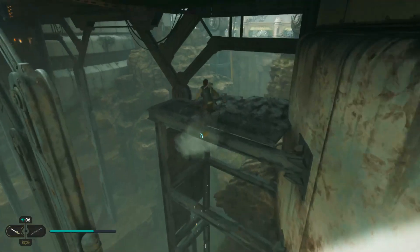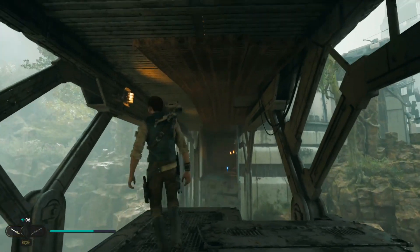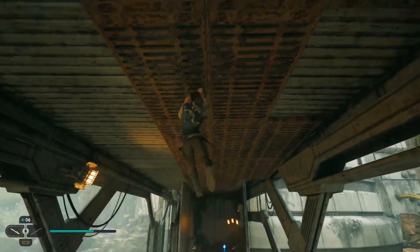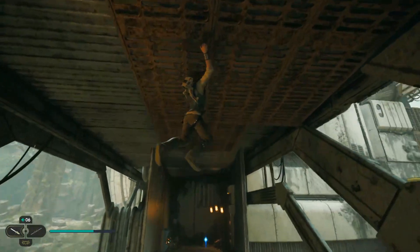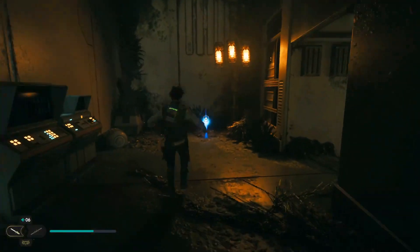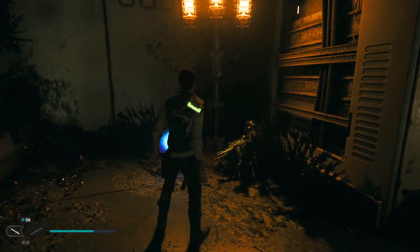Then just jump across and use your grapple point. Underneath you just have this grapple area, and you can make your climb across the roof like a grid. Jump down when you get to the end of it and grab the processence.